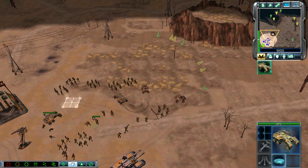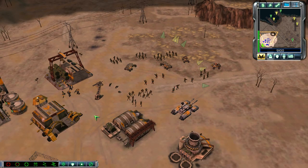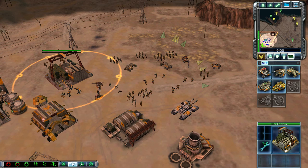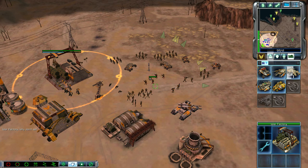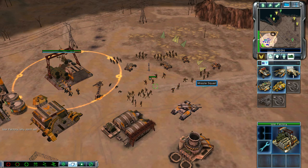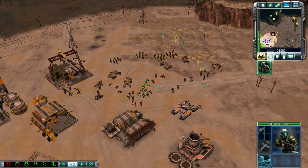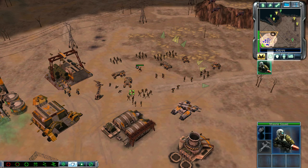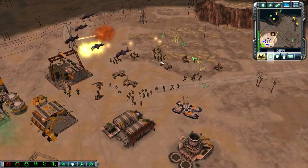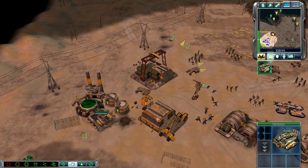Commander, right away. Yes, sir. Training. APC ready for combat. Ground support. Silos needed. Listen up, missile squad. Enemy units. Confirming move order. Careful with this stuff.